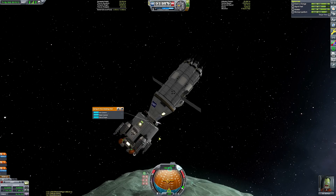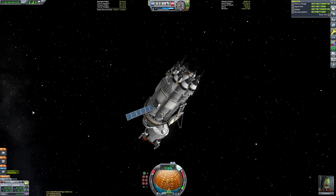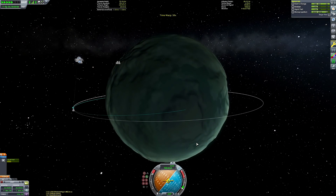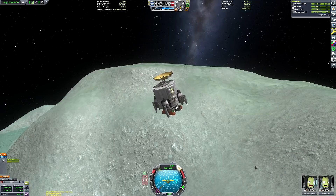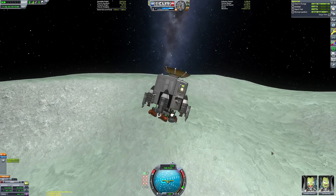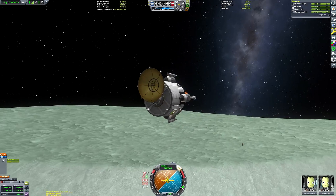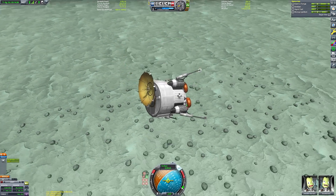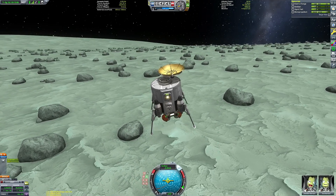Wow, doesn't Minmus just look breathtaking? I decided to aim for somewhere other than the Minmus flats because I land there quite frequently and it'd be nice to have a change. I did a Minmus mission last week and landed on the flats, so let's aim for somewhere more rocky. Not only will this add variation, but there is more potential for rough terrain. I don't actually know what the Parallax shader looks like at the Minmus flats — maybe that's a little investigation for you guys. A little activity for the reader at home.